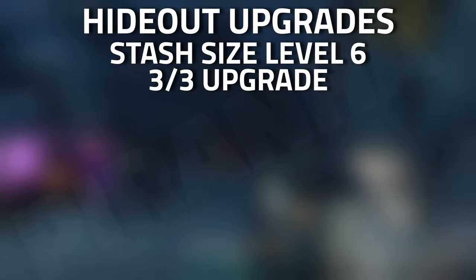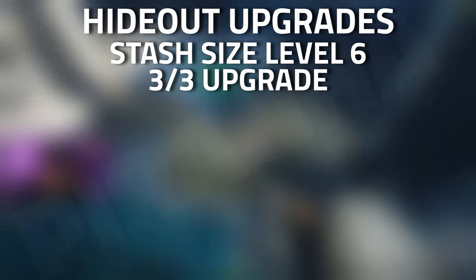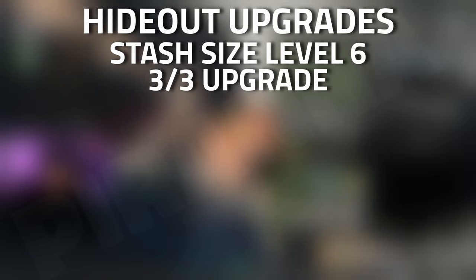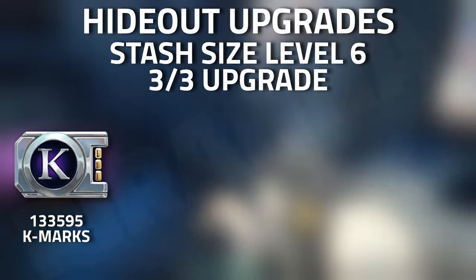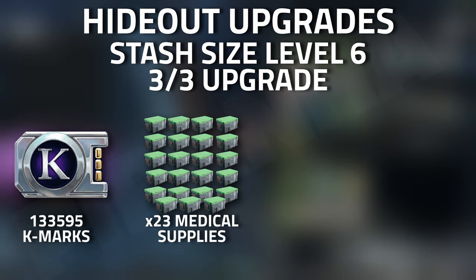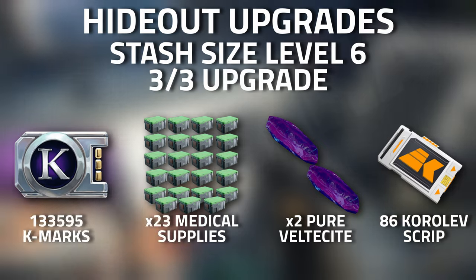For the Quarters, there is only one upgrade which uses medical supplies — your Stash Size at level six, the third of three upgrades. You will need 133,595 k-marks, 23 medical supplies, two Pure Vessel Lights, and 86 Kovalev Scripts.